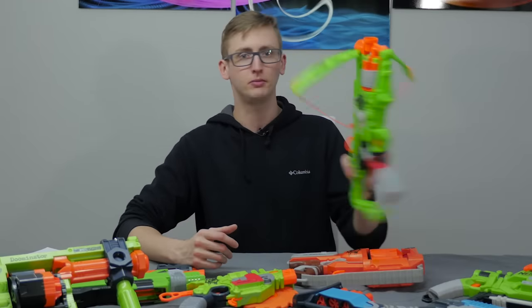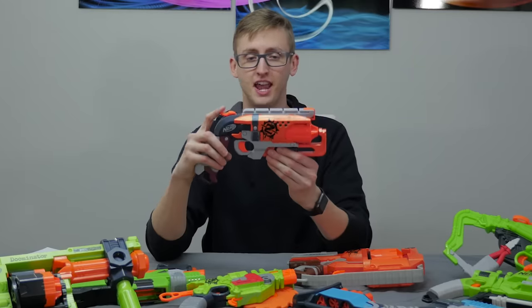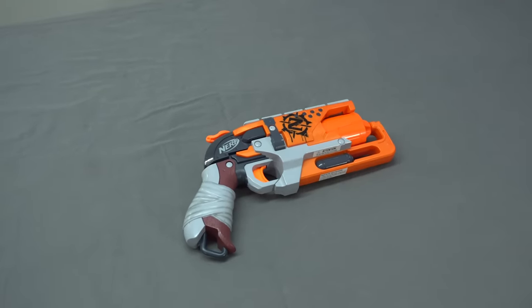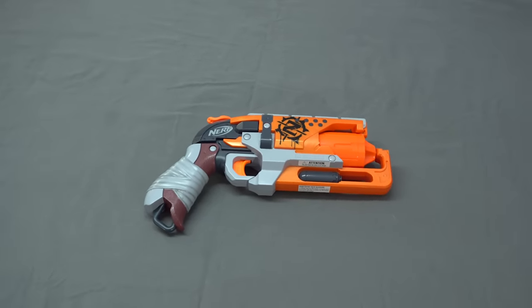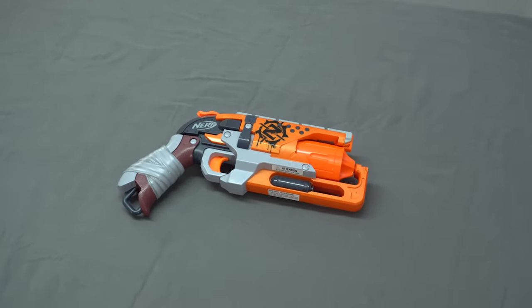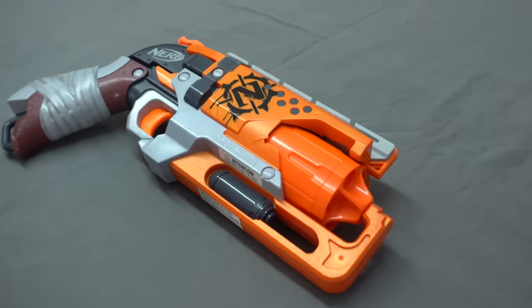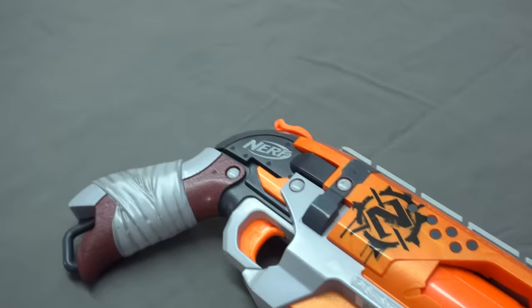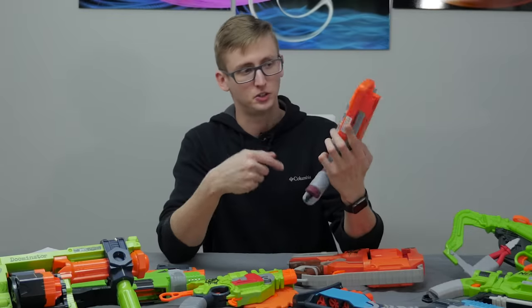First: the Hammer Shot. This is a hammer-action blaster with a five-round cylinder. It's very similar to the Strong Arm, but it doesn't have a top priming thing that requires two hands — you can prime this one with just one hand. Pretty cool. I do have a comparison video on this versus the Strong Arm. This is a go-to pistol even if you're not an HvZ player.